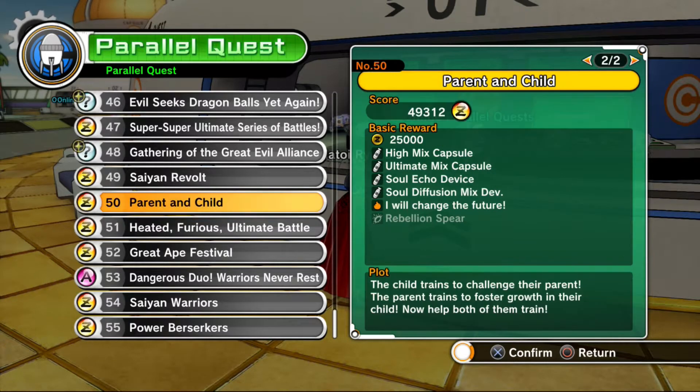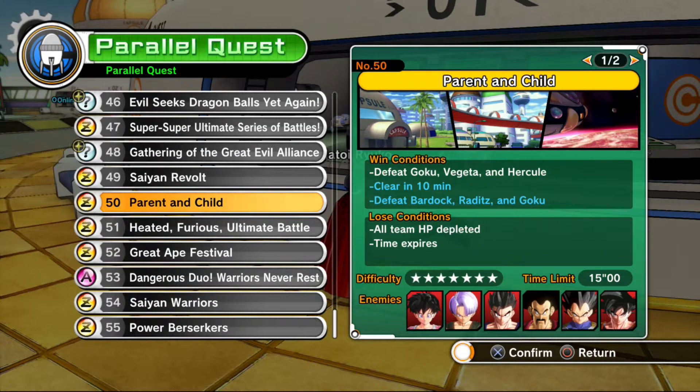This is a really fun mission, although I'm not too sure if the rewards are anything special — I've got Rebellion Spear but I haven't tried it. Now Parent and Child has two hidden win conditions: the first one is to clear it in 10 minutes, and the second one is to fight against Bardock, Raditz and Goku. I'm going to try and do it in 5 minutes since I seem to have more success that way. In terms of preparation you don't really need anything special, although you may want to bring some health items because you'll be fighting many enemies simultaneously, and if you're doing it solo you can take a bit of a whooping.